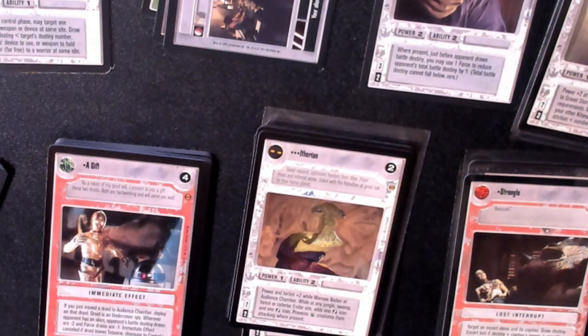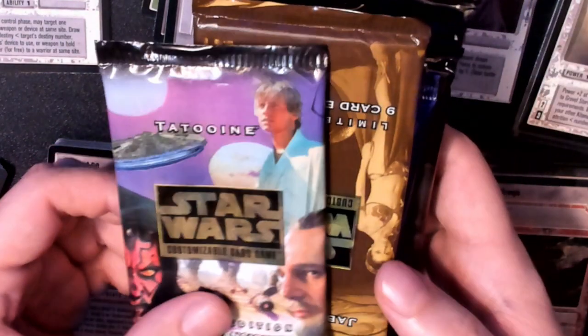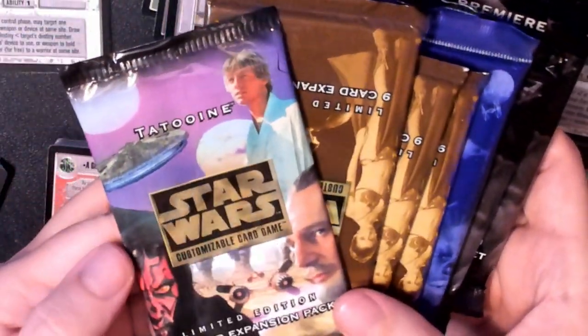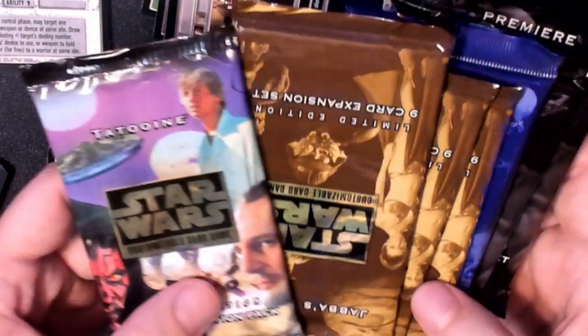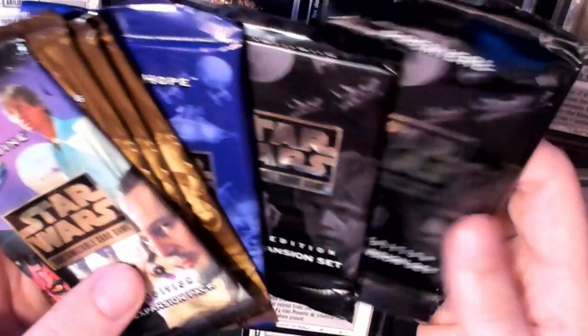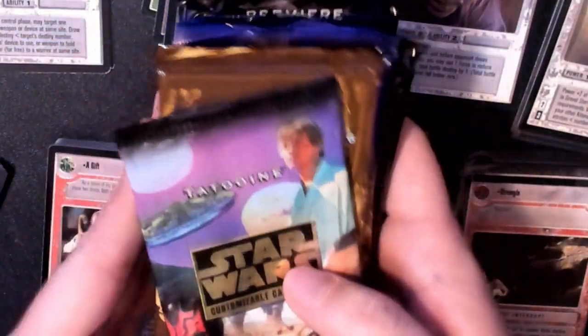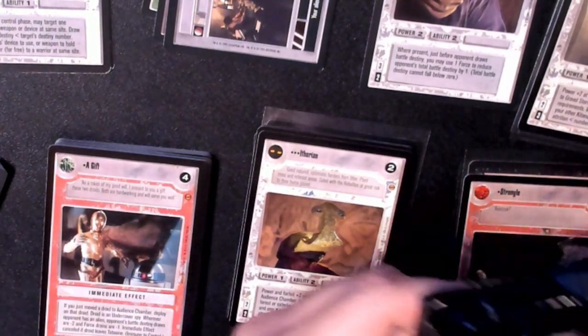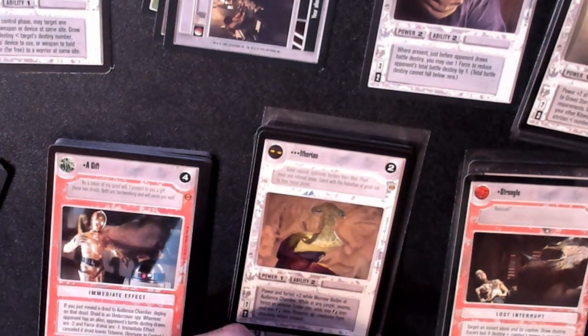Hey guys, welcome back to another Star Wars CCG opening. Here's what we're going to be opening for this video: a quote unquote Tatooine pack — stay tuned for what that means if you missed my first video. We got Jabba's Palace, A New Hope, and three Star Wars Premiere. If you missed my first opening video, I highly encourage you to watch that one first, where I give my whole introduction as to why I'm getting the Star Wars CCG. I'll have a link in the description or just check my channel.